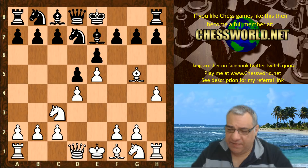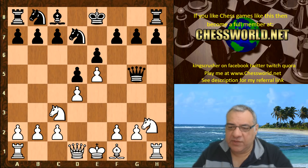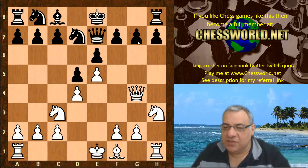Fritz accepted the gambit and took on g5. After hxg, Queen takes g5, we have Nh3, Queen e7, and here white played Queen g4, hitting g7.